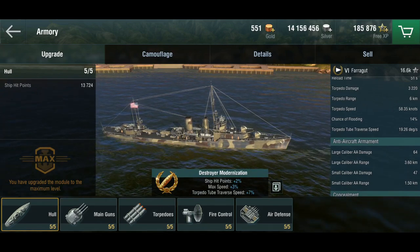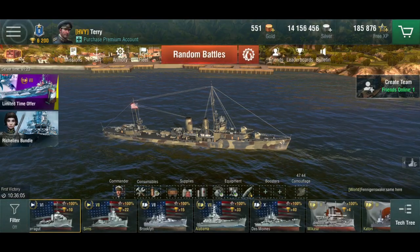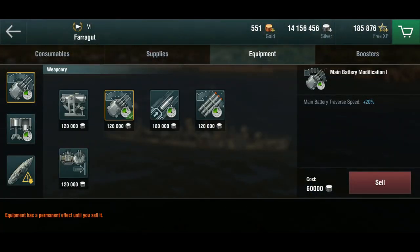For the elite bonus I've gone with the destroyer modernization, which gives a couple of hit points and makes the torpedo tubes traverse faster. I can then focus the main battery traverse with a module. The AA damage isn't really what you need on these anyway, so this seemed like a good choice. For modules, I have main battery mod one because the base reload is already five seconds — it's here to make the turrets turn faster.